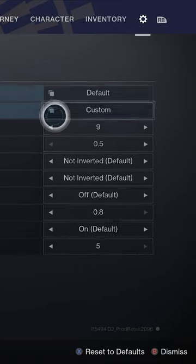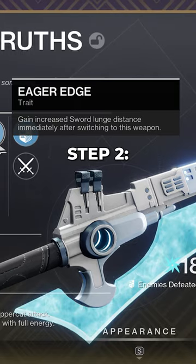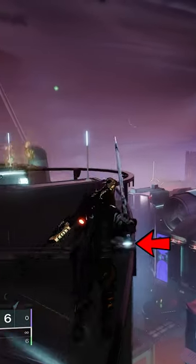Just open up your settings, go to button layout, and then change your air dive ability to regular press instead of long press. Step 2 is to equip a sword with the eager edge perk, use the shadow dive aspect, and then find some kind of ledge anywhere in the Destiny universe.